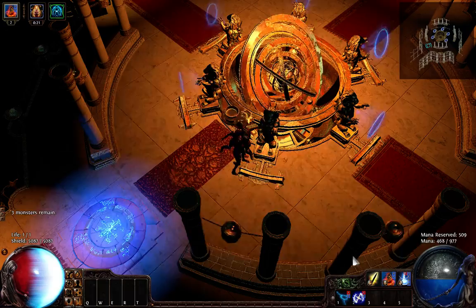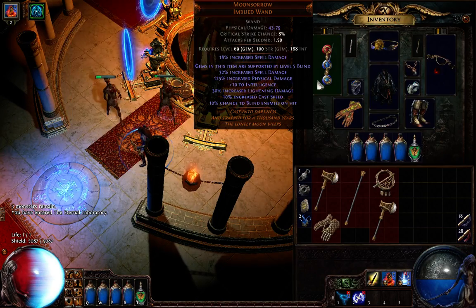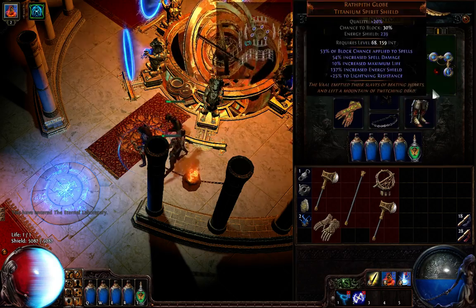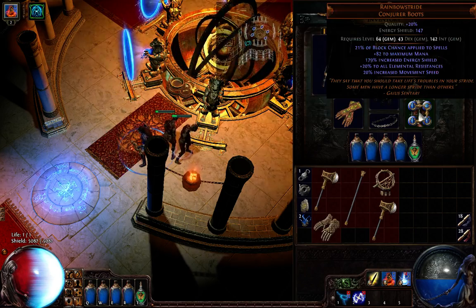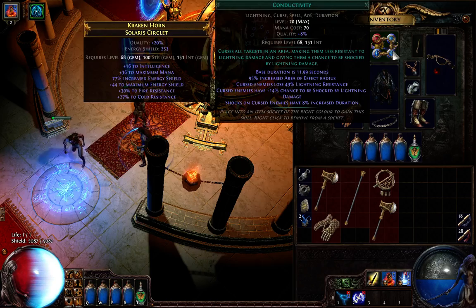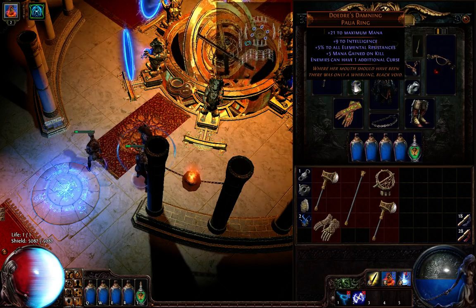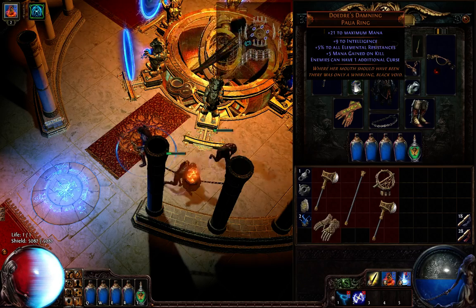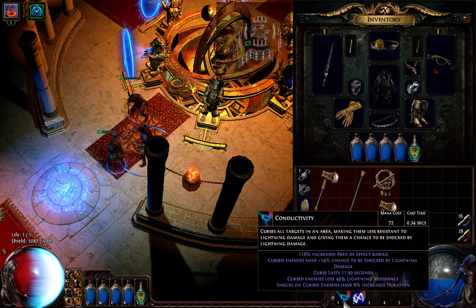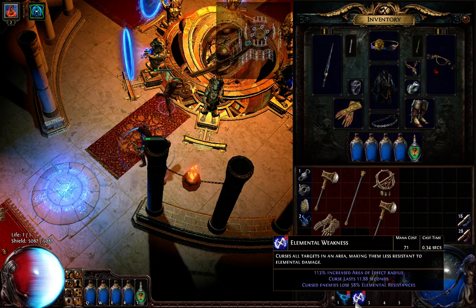Let's talk about what I've modified. I'll go through the items to show them to you. We have the belt, the rings, amulet, headgear, Soul Mantle, and the other ring. As you can see, dual cursing comes from this ring — I sacrificed one ring slot to get dual cursing. I'm using Elemental Weakness and Conductivity, which combined lower lightning resistance by over 100%, so it's huge.